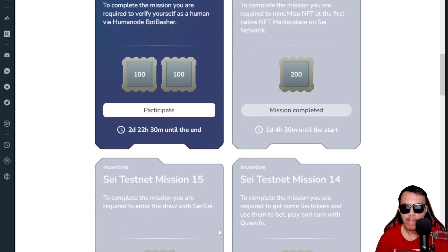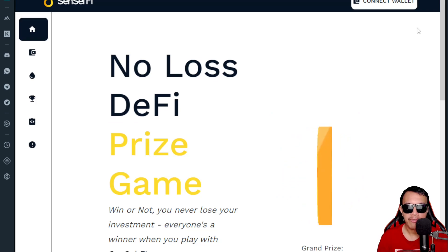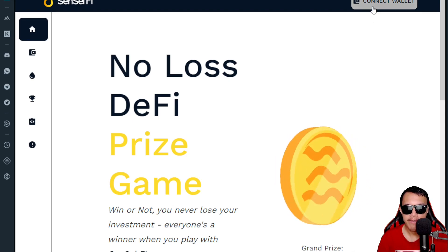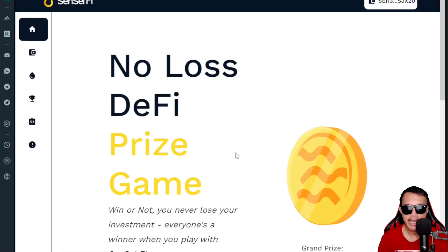If you want an idea on how to complete all of these missions, it's very easy. Assuming there is a Participate button, all you have to do is connect your Leap wallet, click Next, and then follow the instruction to go to the Sensei app. Head over to app.senseifi.io and make sure you have connected your Leap wallet.